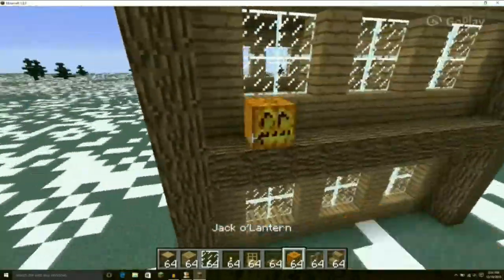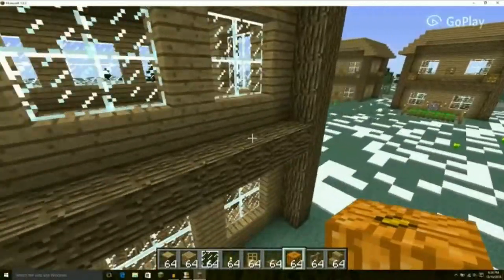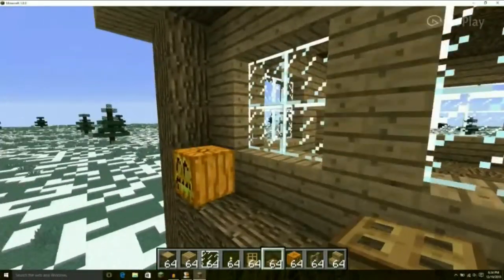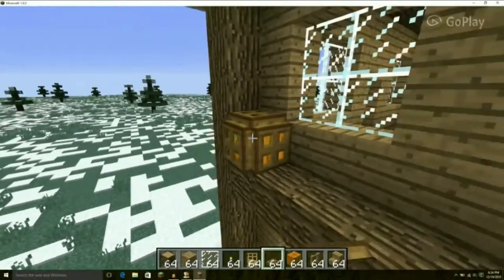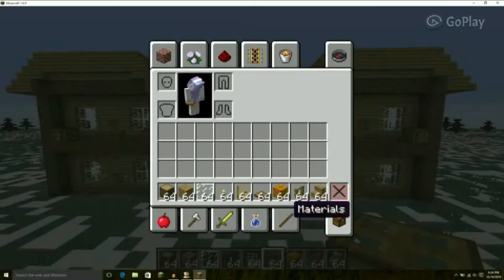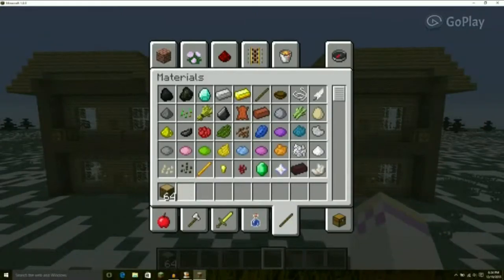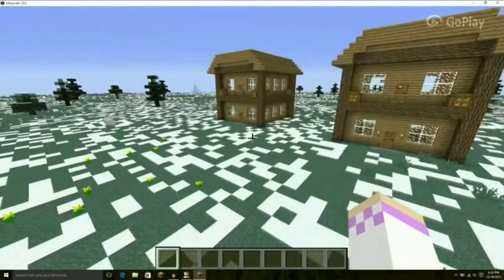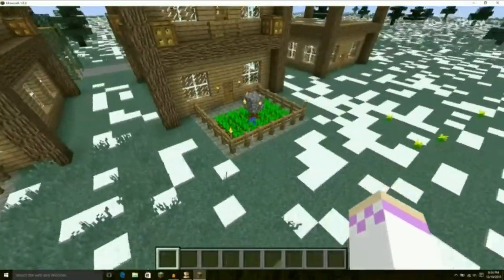I'm using this world for an upcoming series that I hope will be on my channel, so expect to see that soon. We're almost done. After this, I'm going to show you how to make a basic garden in the back. Again, this part of the video will be optional — you do not have to do any of what I'm about to do. For this part, you will probably not need any of the materials you just had.